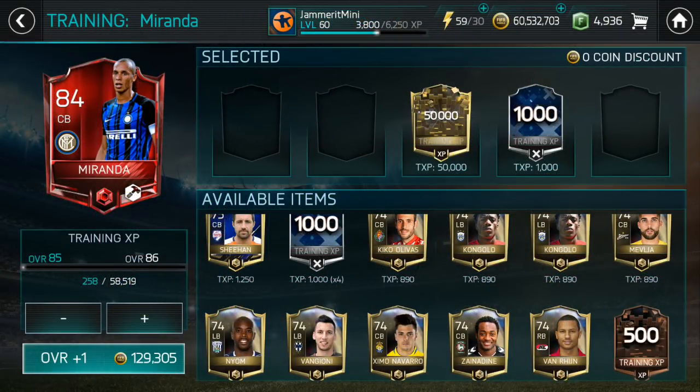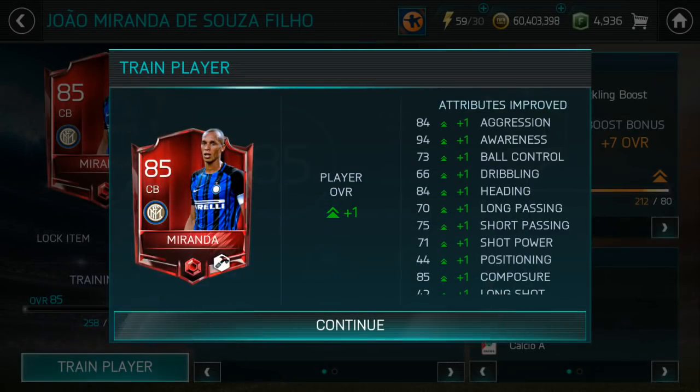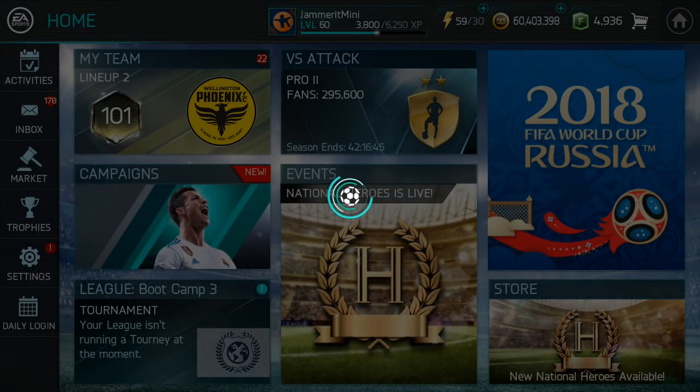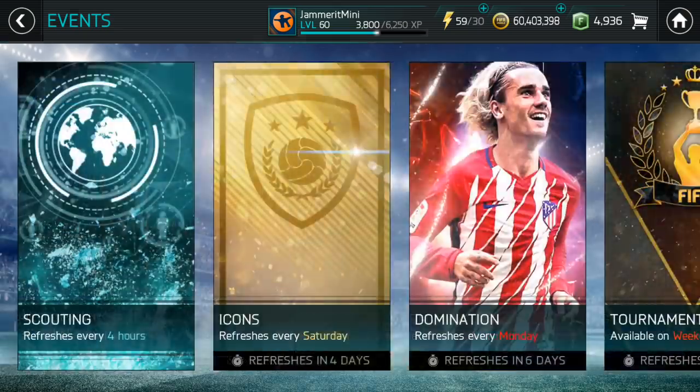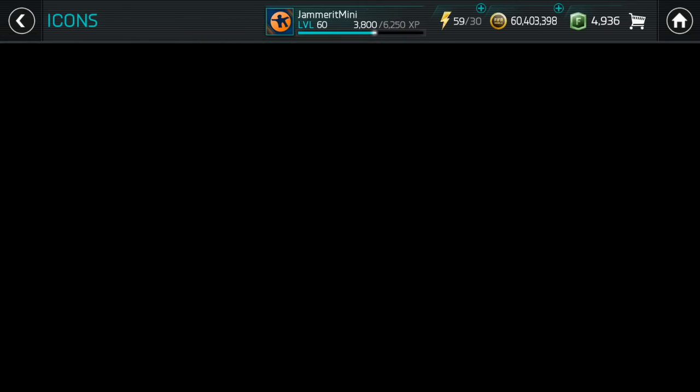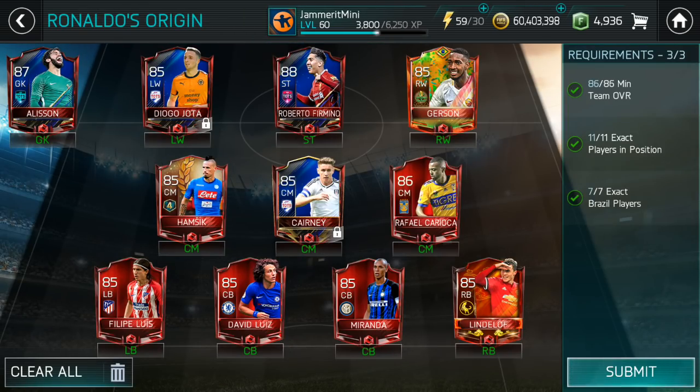We're back — just training up this Miranda one rating. We picked him up off the market for around 700k, relatively expensive. I'd advise just waiting until VersaTac Season 2 ends, because a lot of these high-rated elites will likely drop. For the solution: we've got Allison and Roberto Firmino, who were around 1.2 million. Gerson was around 900k. Felipe Luiz was under 600k. David Luiz was surprisingly cheap at around 450k. Lindelof was the cheapest 85 overall right back at around 900k. We used a card from VersaTac and trained him up — relatively cheap.